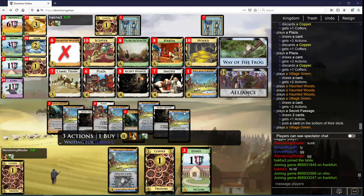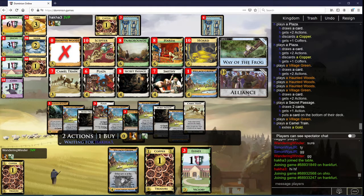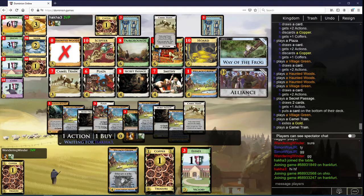Scepter is, I think, the next card I'm going to Camel Train. There's an argument to be made for Passages as well. You're going after gold, so that's a bit surprising to me. Maybe I should go after another gold as well, just to be able to try to Alliance as much every turn as possible.